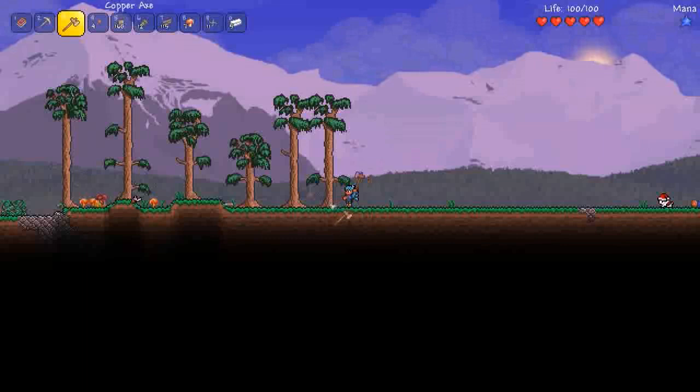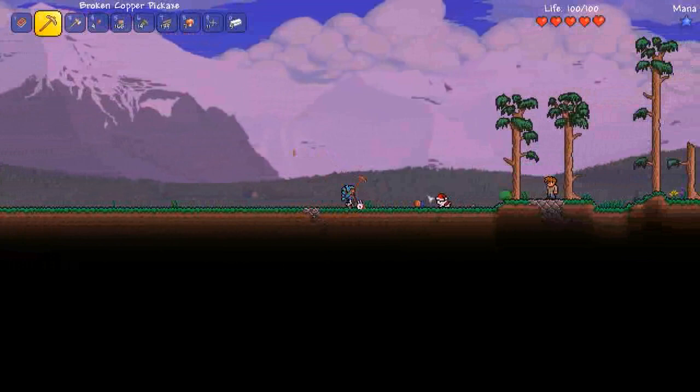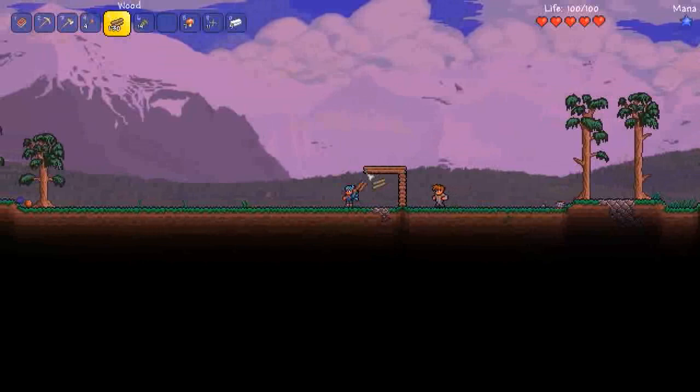I guess for our base this time, we'll be looking to make a suitably magic-looking, castle-y sort of thing. Obviously just for bunnies I might use the pickaxe because it's quicker. Alright, so let's start making our first room — let's just start with the pretty standard Terraria wooden first house.